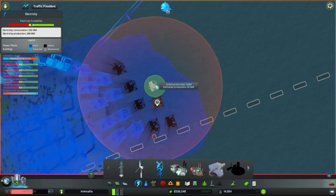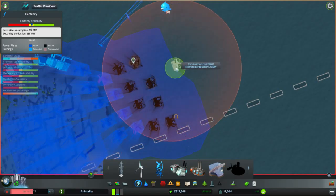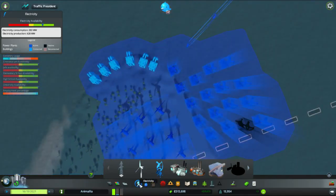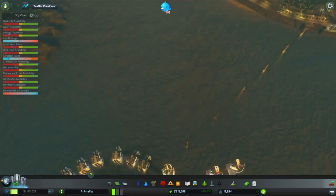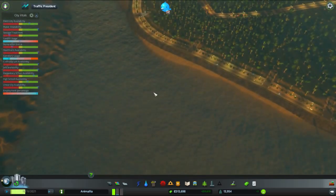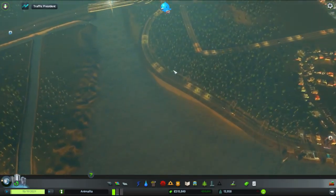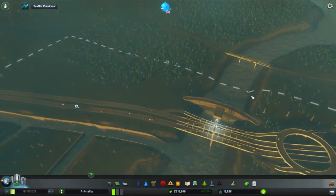While we have the cash, I'm going to spend it and significantly upgrade our power capacity. Done. Power is fine. Healthcare is fine. Everything else is really good. High-scale availability is ticking down, but we don't need to address that immediately — we'll just let that tick up and let our reserves of cash build up.